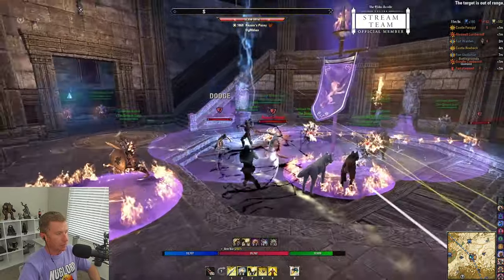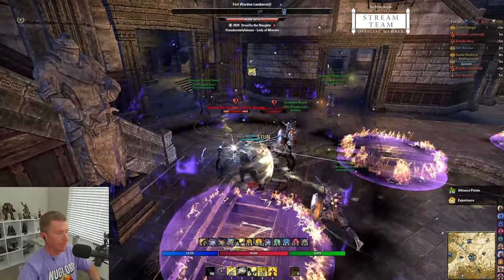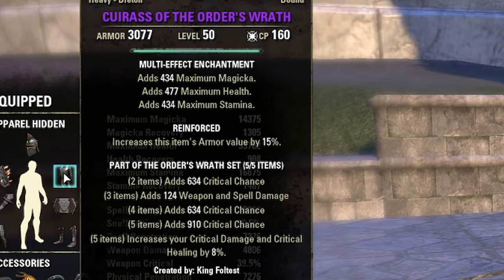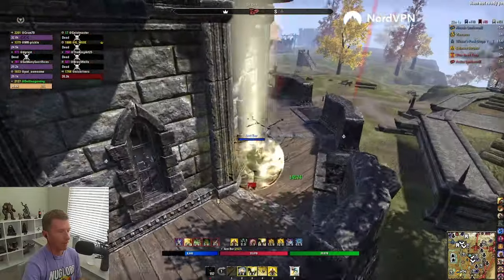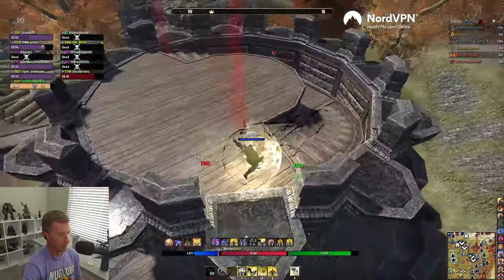Two Swift jewelry for a bit more speed with all spell damage enchants, and one Infused with a spell damage enchant, getting us to about 6,000–6,500 self-buffed. First item set: Orders Wrath — a high Isle three-trait craftable set you can buy from traders or have crafted. It increases your crit damage and crit healing at the five-piece. The reason it's so strong is it's not a named buff, so it stacks with Minor and Major Force, running higher crit for really high burst.